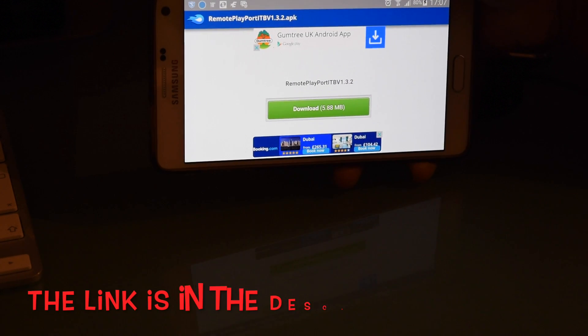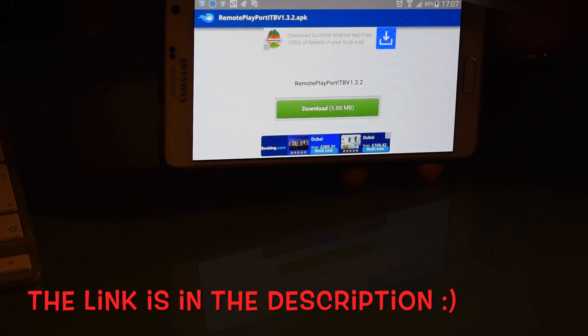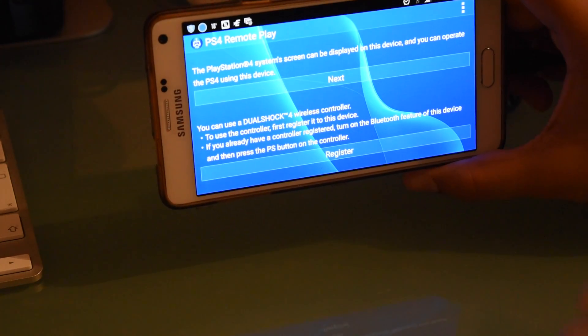Okay guys, once you click on the link, this should come up. Click on the download button and that's it. So once it's downloaded, you're going to open your app. When you open your app, this should appear.